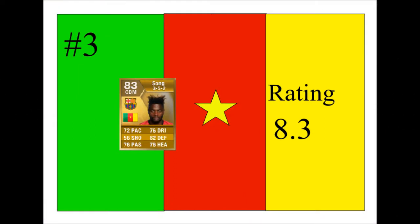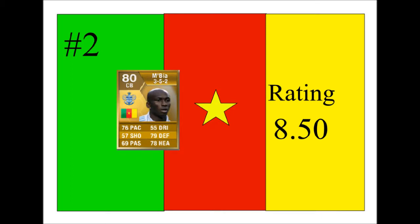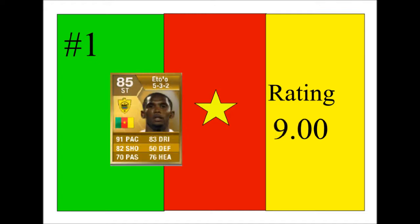Now we're on to the second part of the video where we choose the top three players in our squad. Number three has a rating of 8.3 — Salt — and I think he gets involved well. Number two is AMBA, also 8.3, a brilliant centre-back with lots of pace and just no one can get past him. And obviously it had to be Eto at number one with a nine rating — definitely one to pick up. So that's the end of the video, thanks for watching, goodbye.